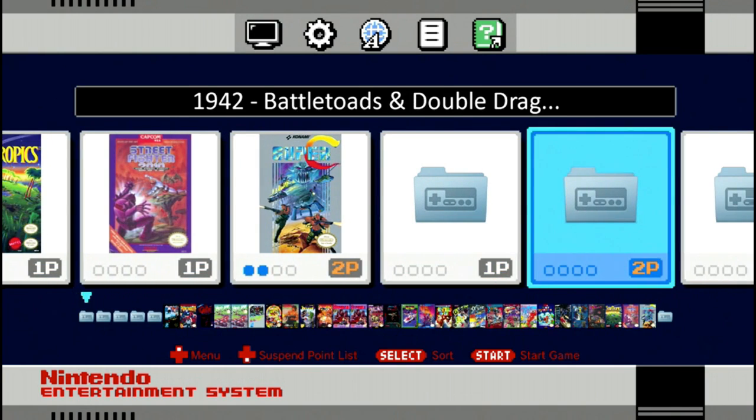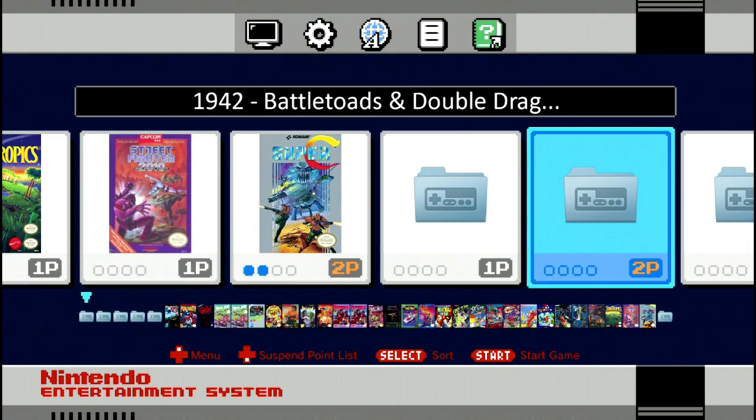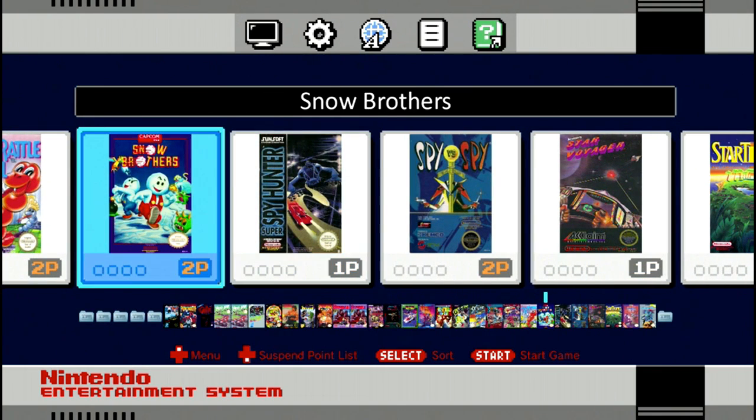I haven't had many problems. The only game I've had a problem with is Gunnat — the text on that game is still messed up, so I hope they fix that soon. But Battletoads level 2, which was all messed up before, is working perfectly now.